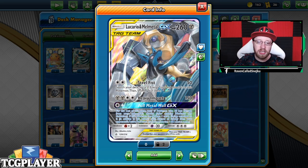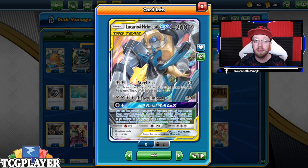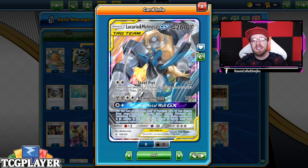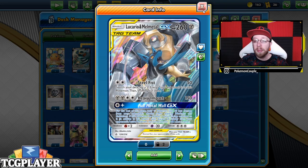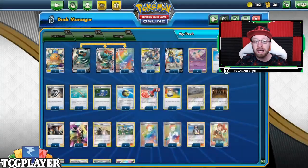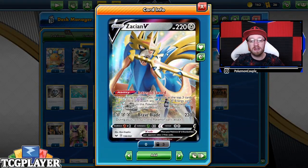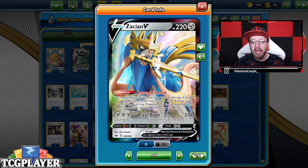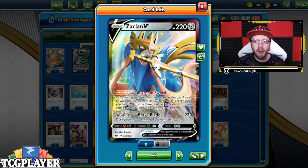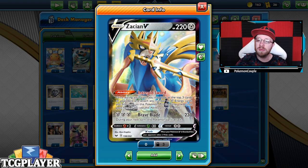When they try to use Bolt Hunt to put energy on a benched one, you get rid of that energy. You also get 30 less damage for your metal-type Pokémon. And of course we have the amazing draw power and amazing attacker which is Zacian V — two copies, not only for Brave Blade but also for Intrepid Sword, which we'll be using quite heavily here to get the pieces we actually want and need.